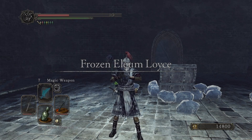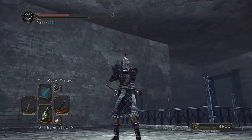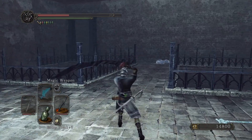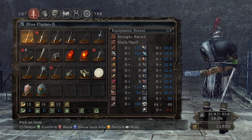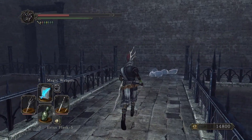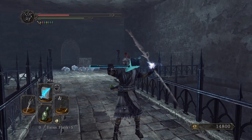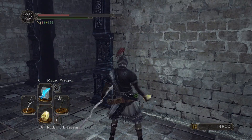We are in the Frozen Helheim, Lois, in the inner wall. Inside that well, last time we got this big sword which I was just testing out - let's put it back. We're all out of flasks, which is a problem. There's an inner wall bonfire below us but it took a while to get up here.